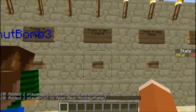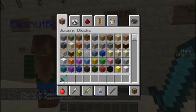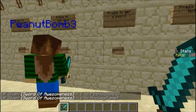And now, press to get a sword. We're both going to get a sword of awesomeness which says 'uses to murder people.'